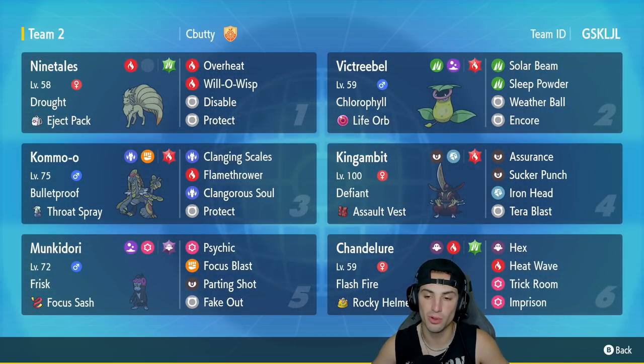We got King Gambit in our fourth slot. I think it's a cool Pokemon and it's pretty strong on the ranked ladder ever since it was released. It's got Defiant, which is a top-tier ability, and it's rocking the Assault Vest. It has Assurance — I'd rather have Kowtow Cleave — plus Sucker Punch, Iron Head, and Tera Blast.